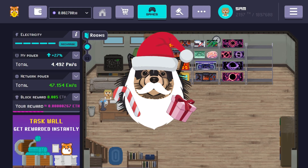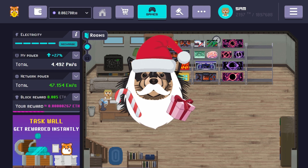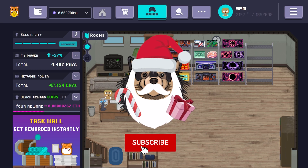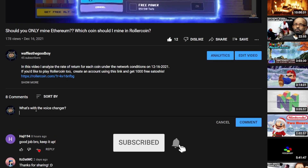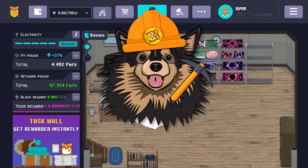Hey guys, Santa Waffles here with another special holiday video about my favorite play-to-earn crypto mining simulator, RollerCoin. Make sure to subscribe, like the video, and comment with your RollerCoin username and the date your account was created to enter the inaugural Waffles the Good Boy Season Pass giveaway.